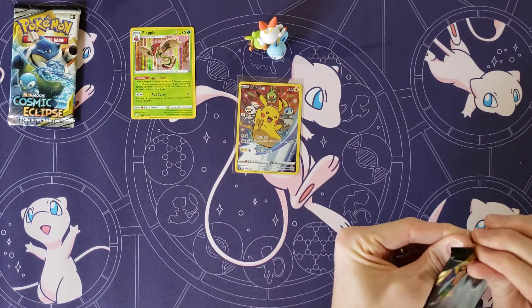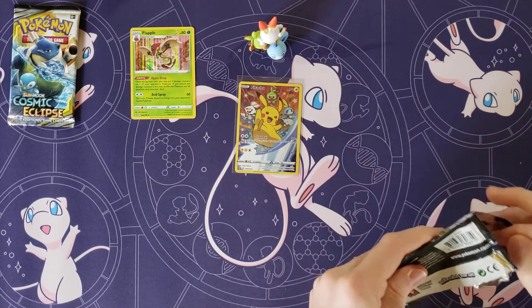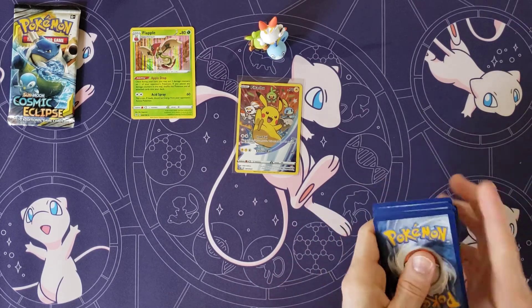Flapple might be close to my top 10 overall. I really like Flapple — and I like the shiny version because it's actually a green apple. Yeah, that was clever. So we have Rebel Clash for me now.